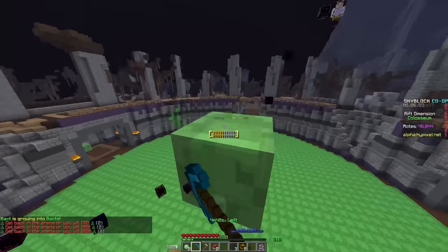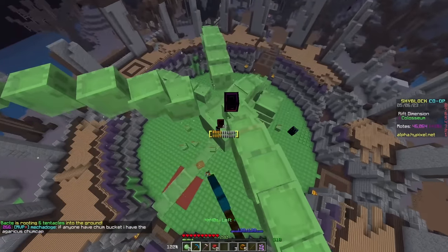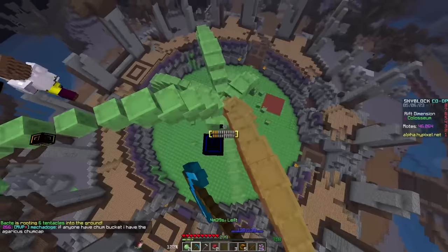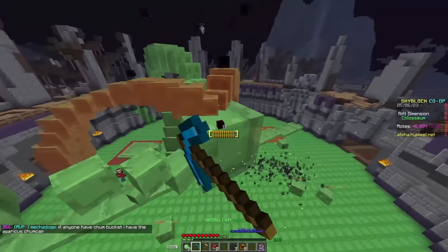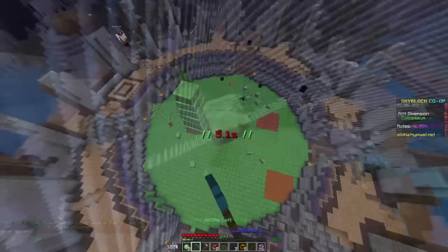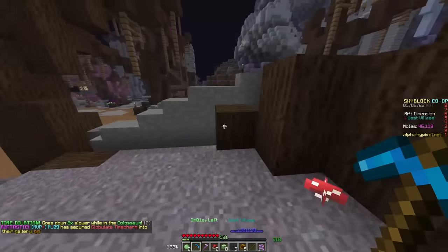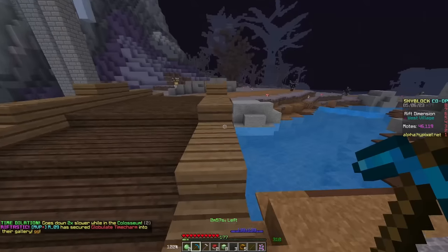The boss isn't too bad. If you have a lot of time when you launch into the fight — probably over 10 minutes — you'll be fine, because time in the coliseum moves twice as slow. Beating the shy cruxes is also fairly easy: just don't look at them. Then you get the globulent time charm, which in my opinion is the most fun one to get.